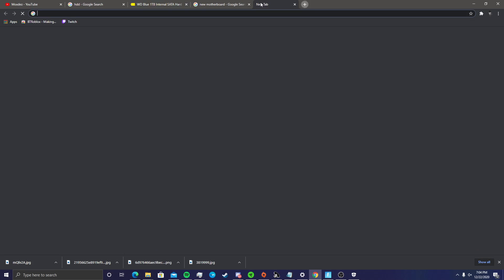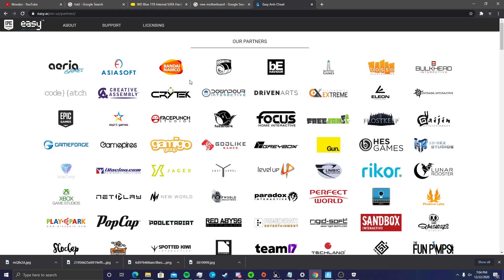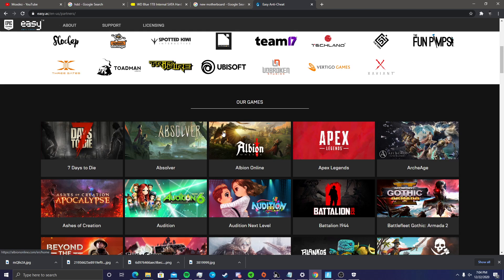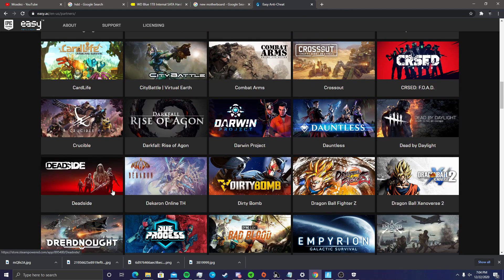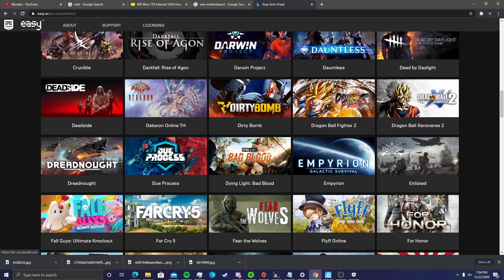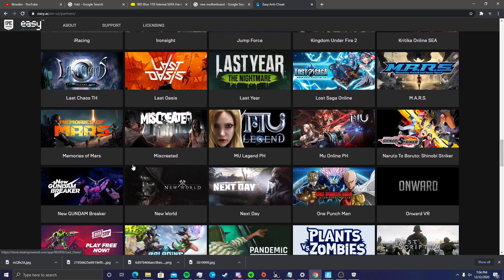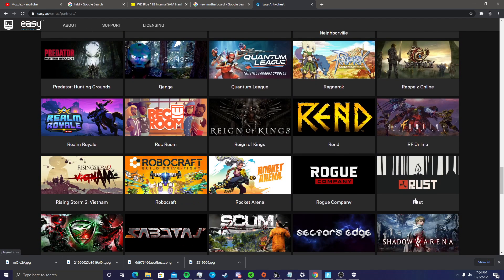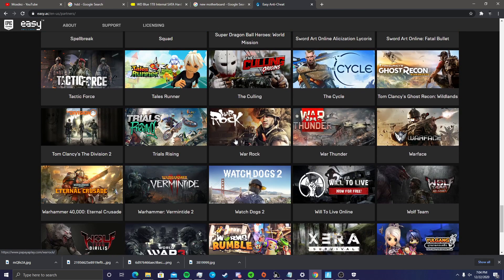Let me look up games with Easy Anti-Cheat — there are a lot of games: Ubisoft titles, Dead by Daylight, Fall Guys, Far Cry 5, Fortnite — probably the biggest game on here — Siege, Onward, Rust, Rue Company, Spellbreak. So if you're banned from any of these games, you might want to try this method.